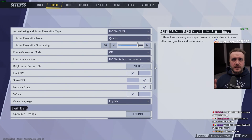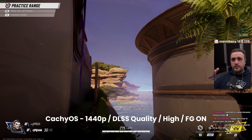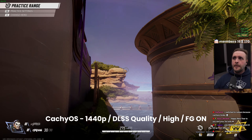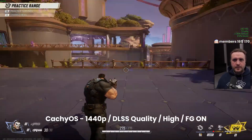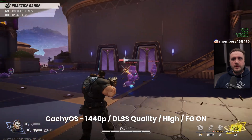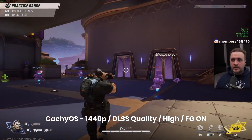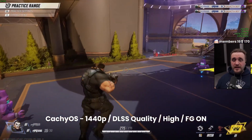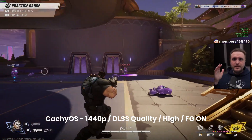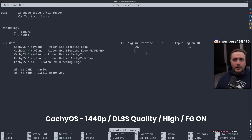I then played with settings, and a community-requested test was frame gen. Switching frame gen on pushed my frame rate from 200 to 260 FPS at the same spot. I was also surprised by the input lag with frame gen — it was still good, not as good as without frame gen, but way better than I expected. That said, I still wouldn't recommend frame gen for competitive play since it puts you behind players not using it. For casual play, it's fine.